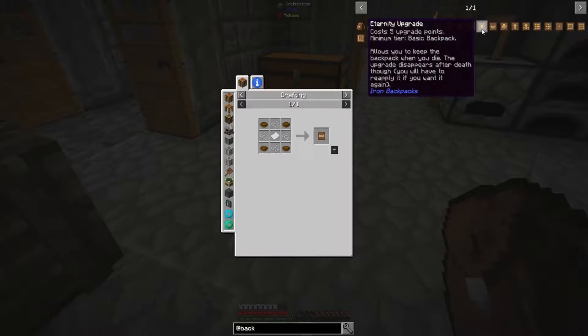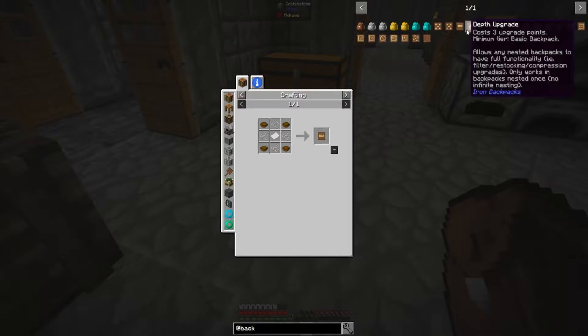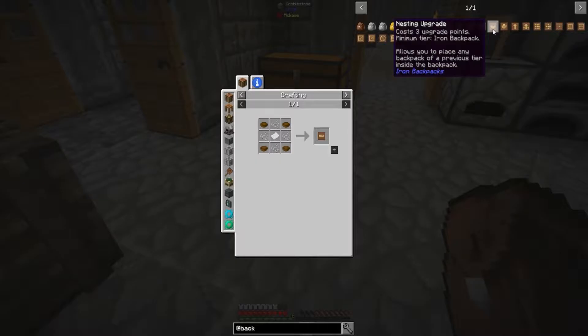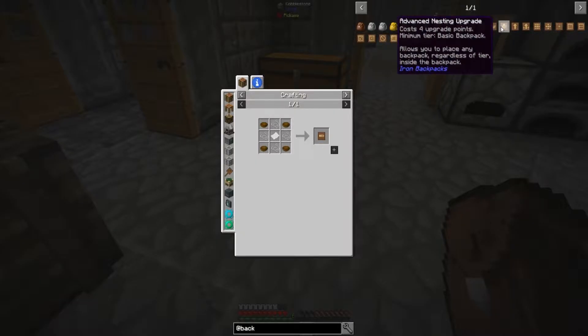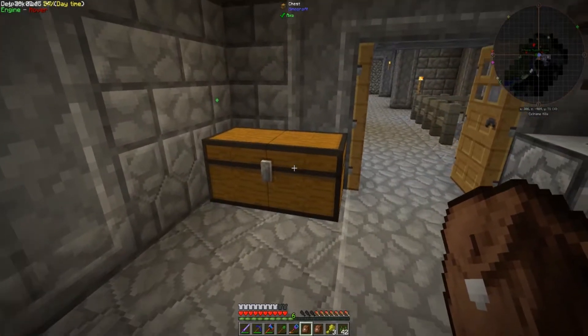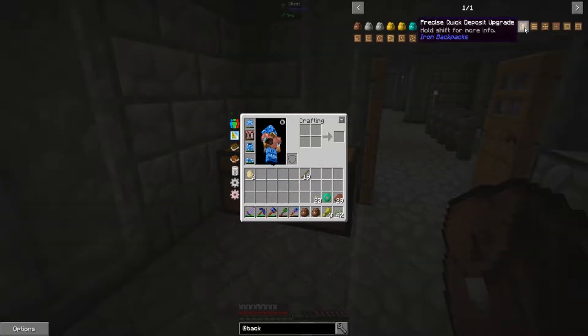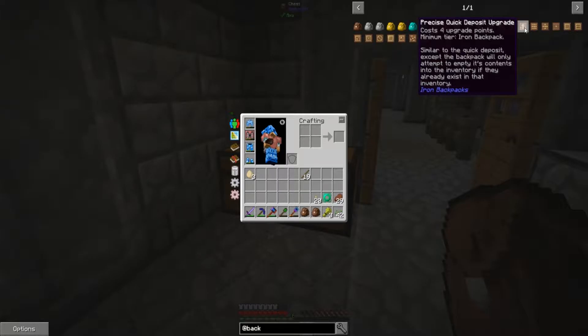Eternity upgrade allows you to keep the backpack when you die — not sure how useful that is with the gravestone mod we have. Nesting upgrade lets you place any backpack of a previous tier inside the backpack, and advanced nesting does the same regardless of tier. Quick deposit: when you shift right-click on an inventory, the backpack will attempt to empty its contents into it — that sounds really useful. Precise quick deposit is similar but will only empty items that already exist in the inventory — that sounds awesome.